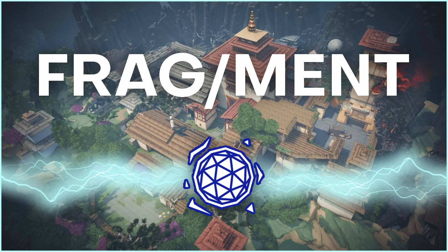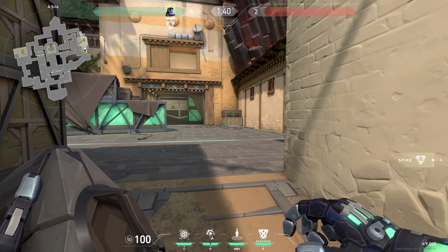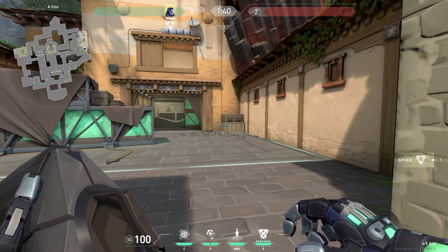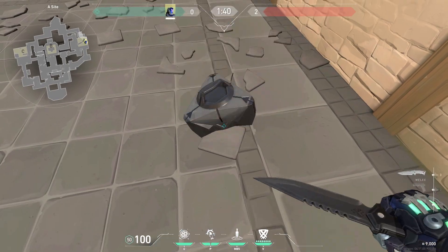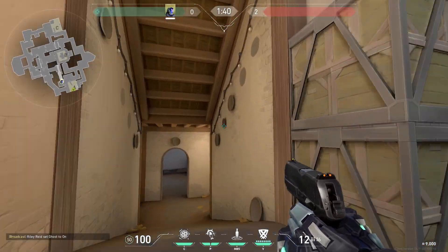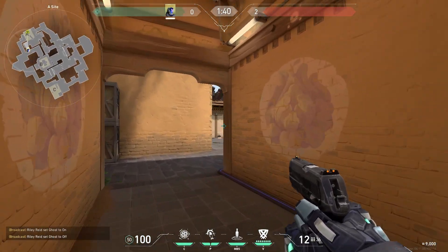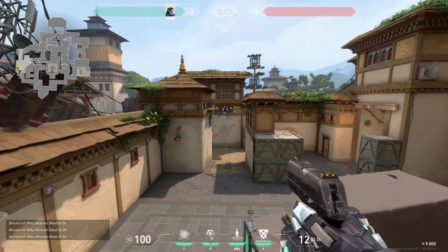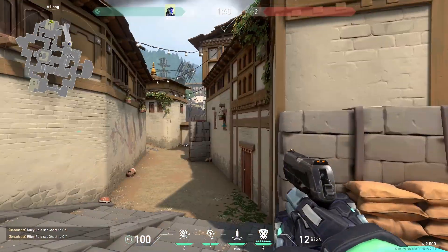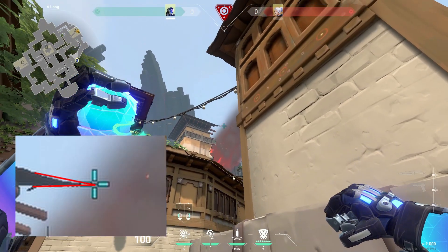Now let's get into some nade lineups. In terms of nades, I usually don't like to do post-plant lineups with KO just because his nade doesn't have nearly as much delay as like a Viper or a Brimstone. However, there are some scenarios where you can do it — for example, let's say we plant this spike right here. This is a good plant spot because we can hold it from long, from short, from CT, and even heaven. For the A Main lineup, just squish yourself into this corner, aim at the tip of that roof right there, and throw.